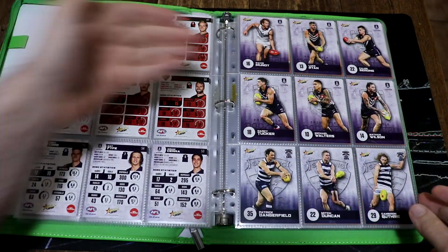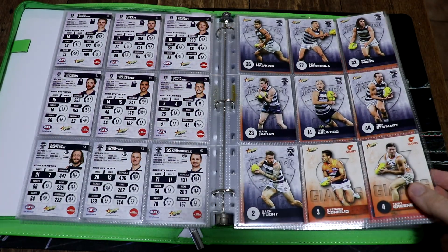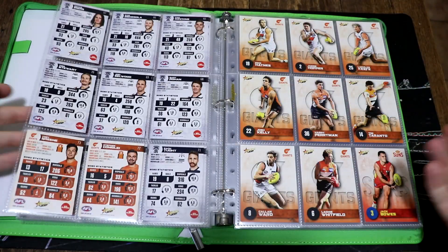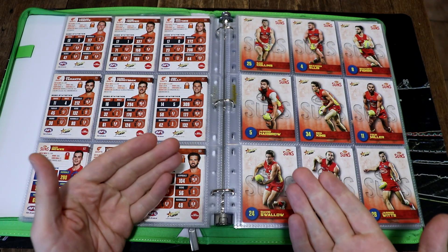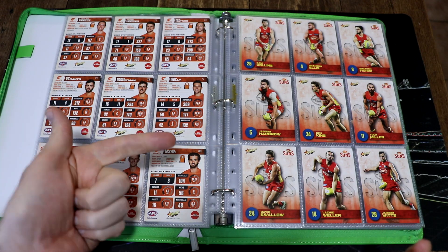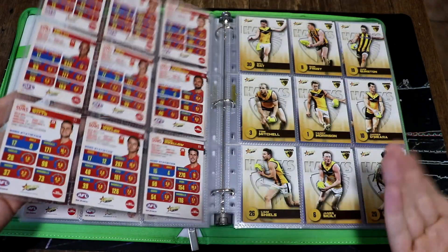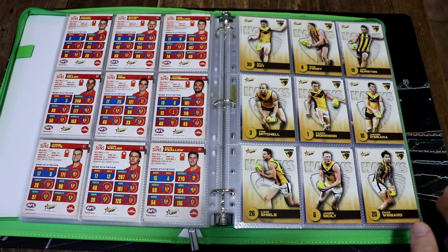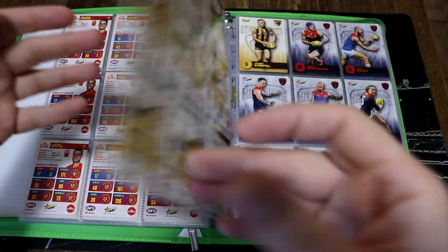They did rectify that with the prestige by eliminating one player per team. It does bug me slightly not having the full page. Even if they went back to 12 you'd still have that line of three, but at least it's consistent. There are only four teams lucky enough to get a full nine-card spread: Adelaide and the Bulldogs because they're at the front and back, and the Suns and the Hawks because they're right in the middle.